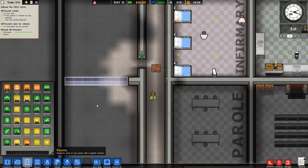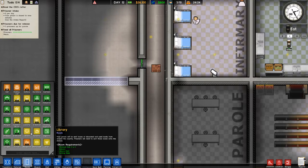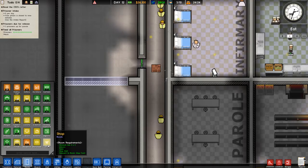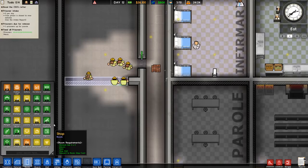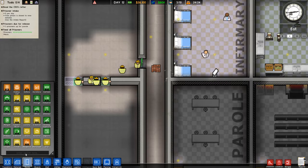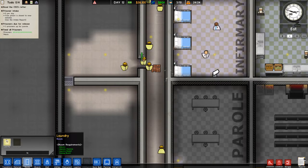Rooms — we could make a library, that needs to be five by five, that could be useful. A mail room could be good. I'm not really sure about a shop. All right, so laundry room.